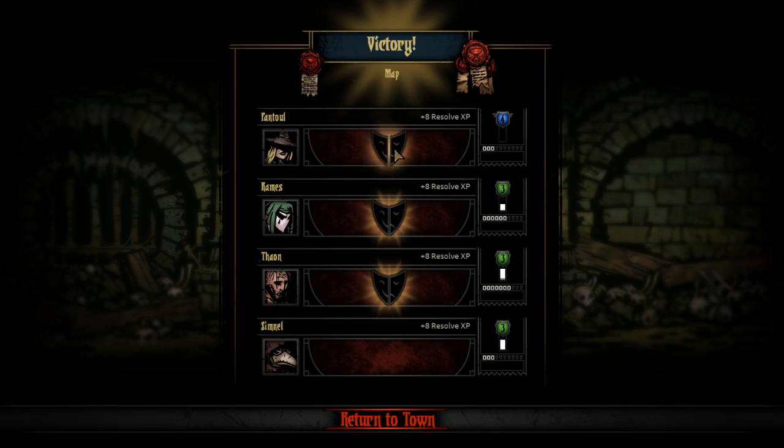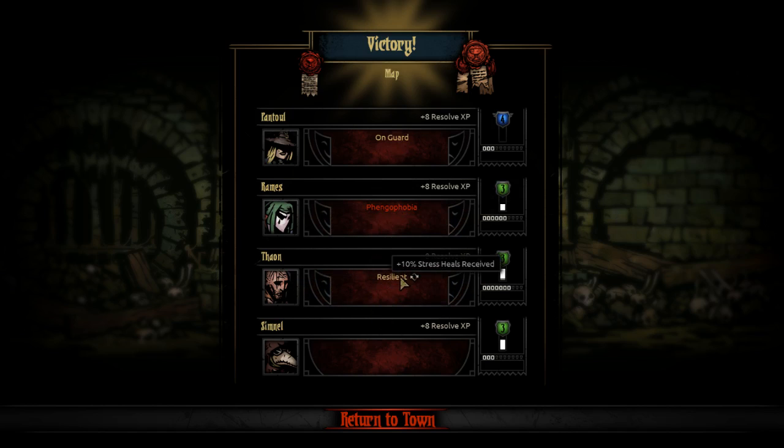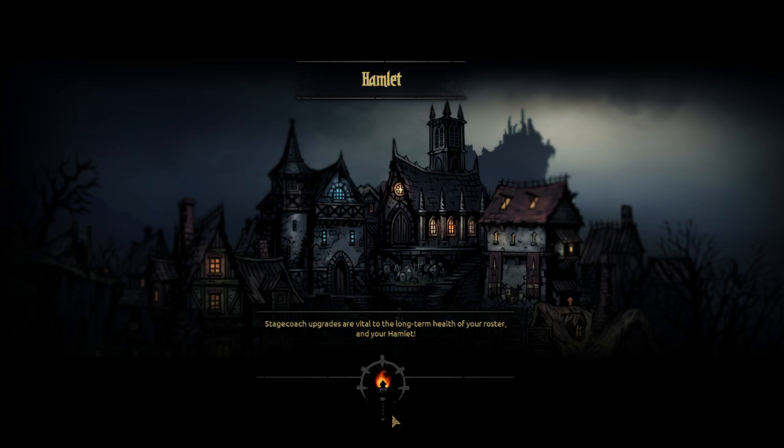Somehow Pantola hit level 4 already — that's good. On Guard is really good. Stout was the lame healing camp one, so this actually rocks because I can't think of a character that heals stress more than an Abomination. The Abomination damage — so good.